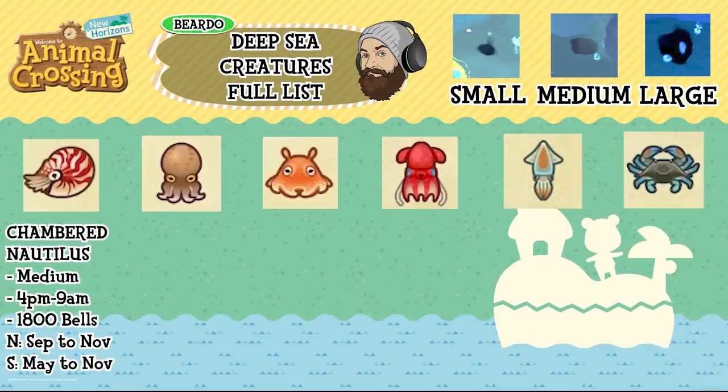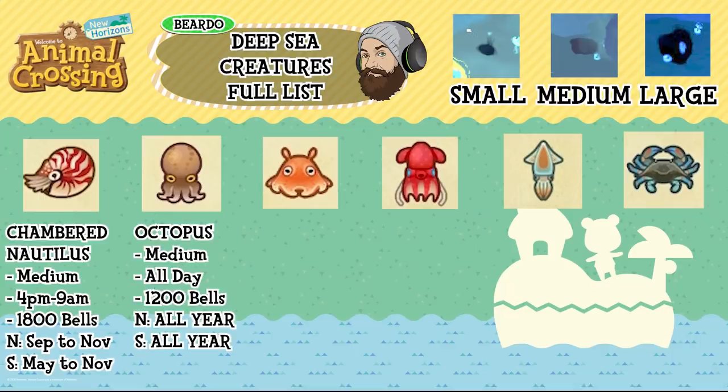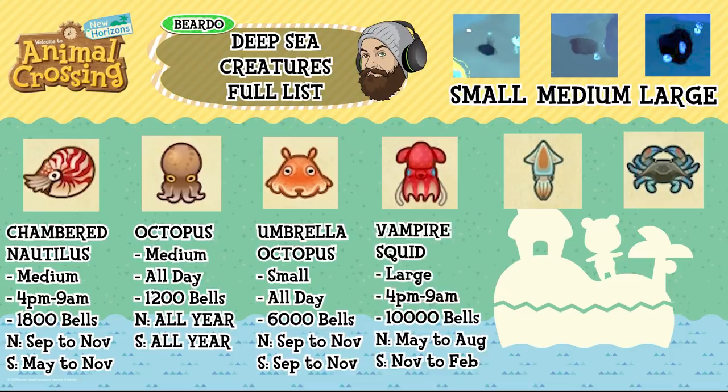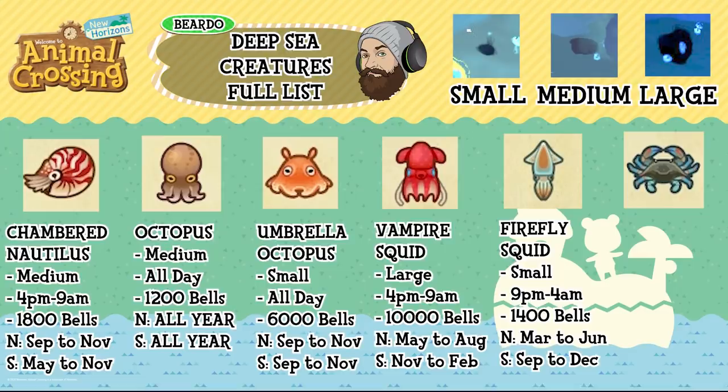The chambered nautilus is a medium shadow, available 4pm to 9am, 1,800 bells. In the north it's September to November and south it's May to November. The octopus is a medium shadow, available all day, 1,200 bells, available all year round in both hemispheres. The umbrella octopus is a small shadow, available all day, 6,000 bells, north September to November and south September to November. The vampire squid is a large shadow, available 4pm to 9am, worth 10,000 bells, north May to August and south November to February. The firefly squid is a small shadow, 9pm to 4am availability, 1,400 bells, north March to June and south September to December.